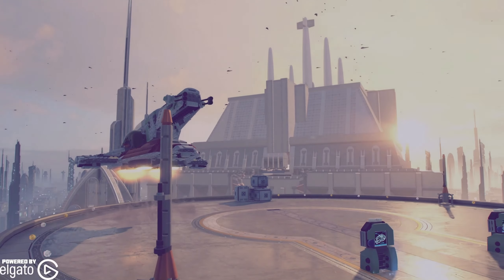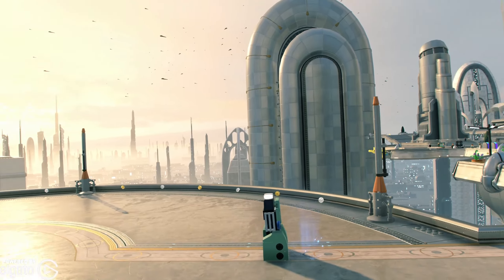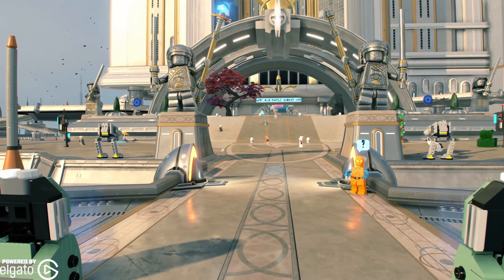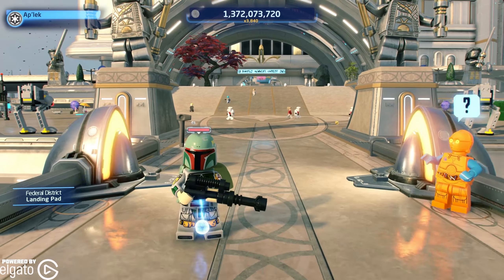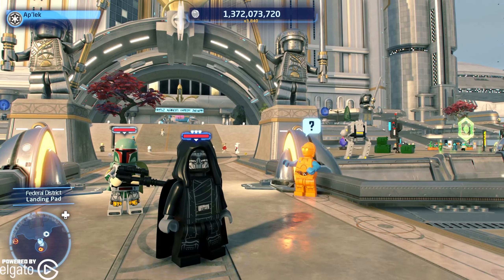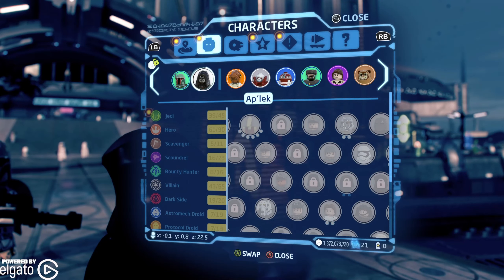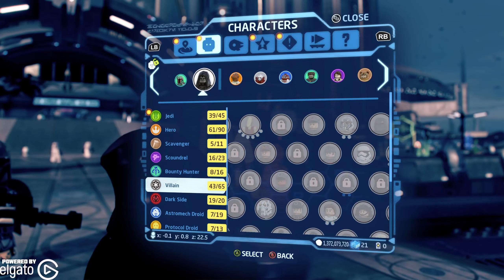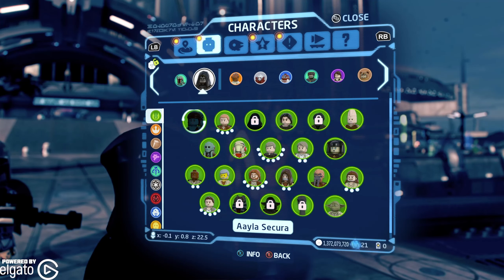So we land in the Federal District. Kind of funny — I think Plo Koon is flying the Slave 1, and there's Boba Fett. Anyway, we're gonna go in here and the menus are a little bit funky to get used to, but once you do, you're good. So we go into Aayla Secura.